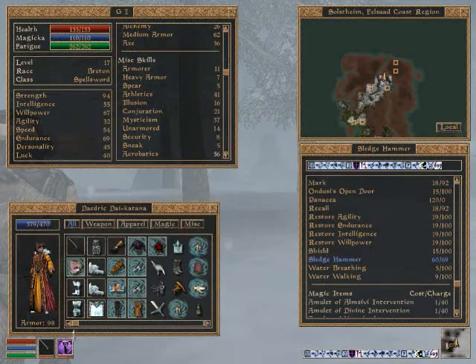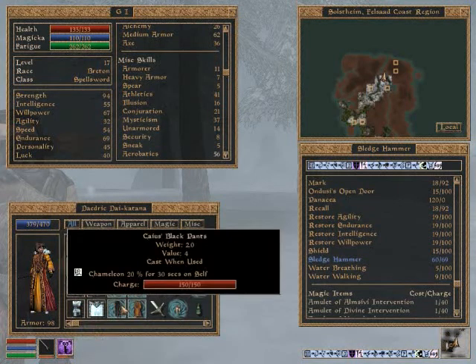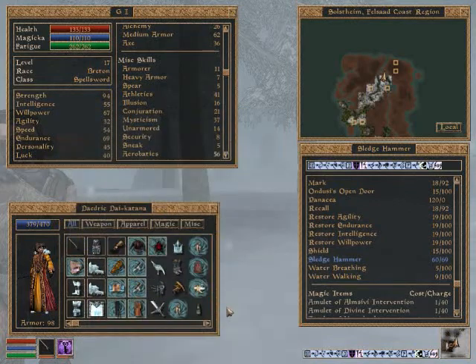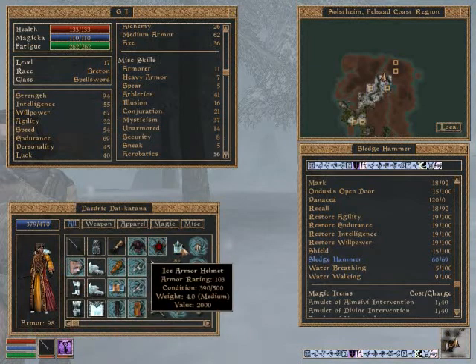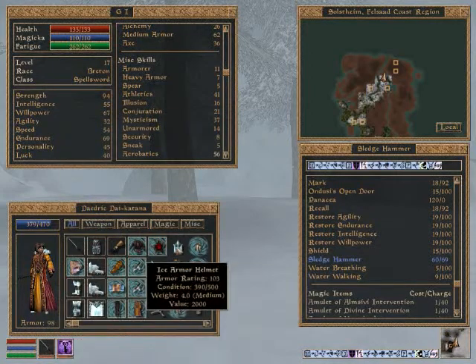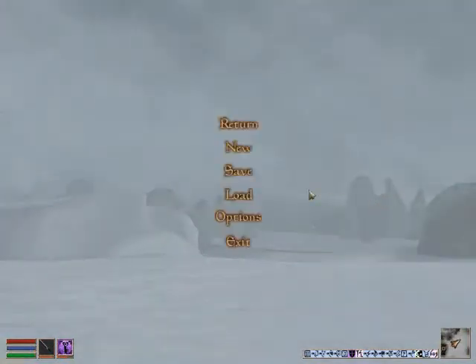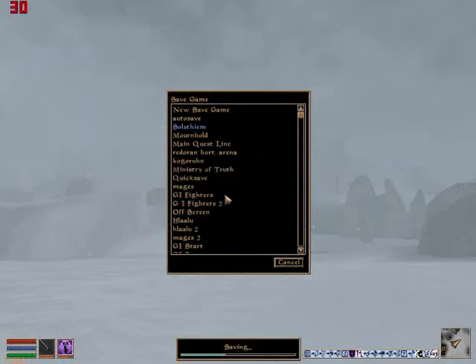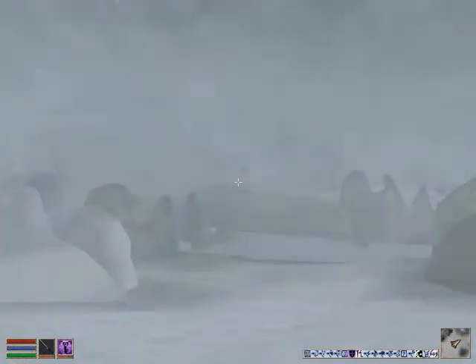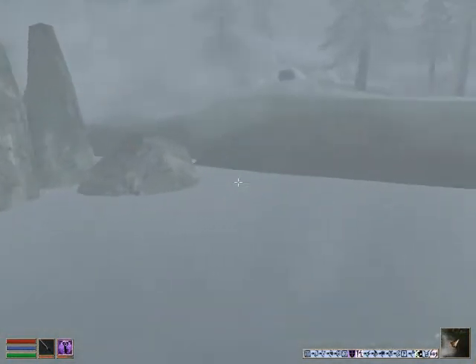It doesn't look too bad either. I just need new gloves and I'll be good. That helmet - I'm very glad I found that. It only weighs four - same as the ice helmet, so they're exactly the same weight. That one's only worth 500 though, that one's worth 2,000. Let's save just to save all our progress. I see another burrow, so let's go raid that.